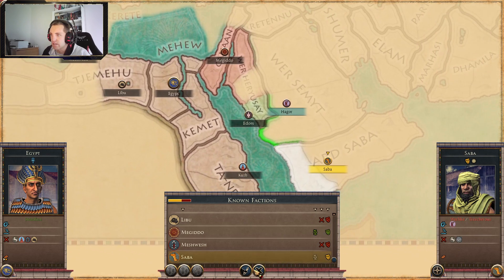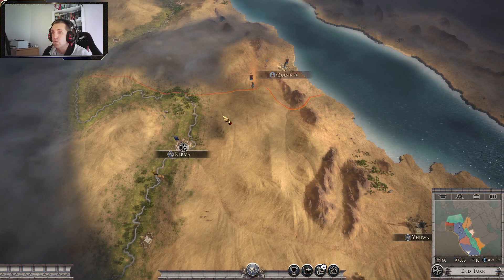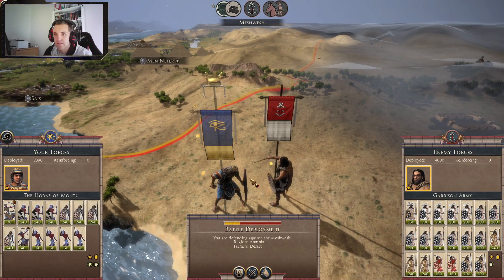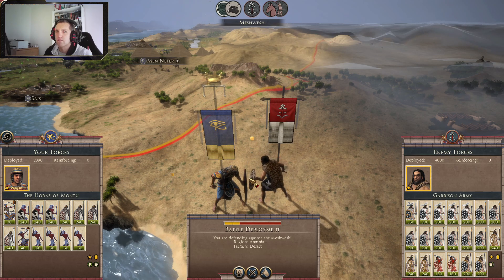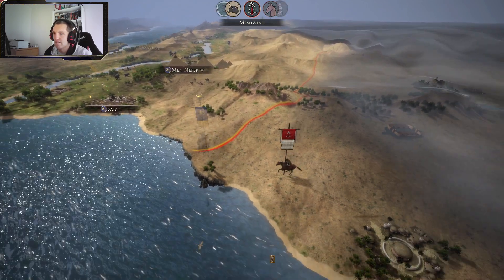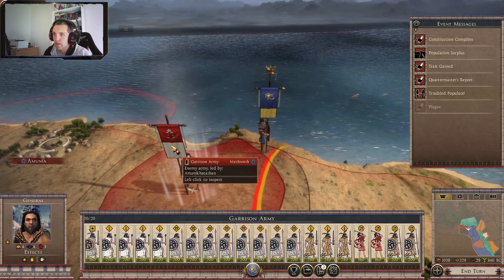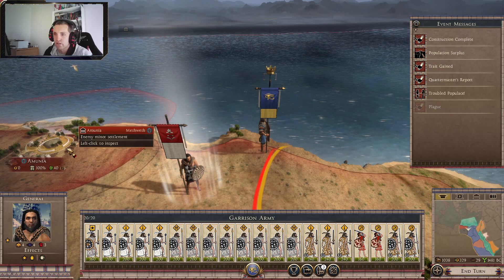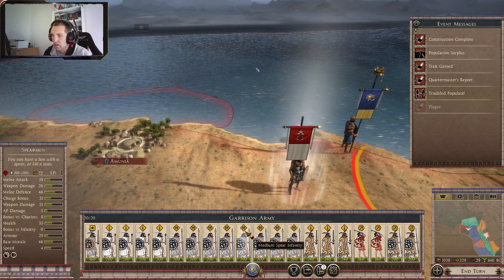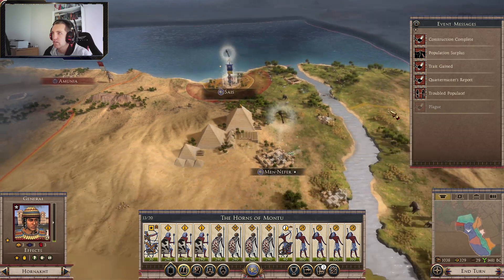Diplomacy — yeah, everybody still hates us. Saba don't want to have a trade agreement. Once I do get a little bit more money, I want to send one of my generals overseas to the outside of the ocean. Garrison army from Meshwash — let's pull you back over here, start you on defensive mode. In the city, I'll probably be able to hold them, hopefully.